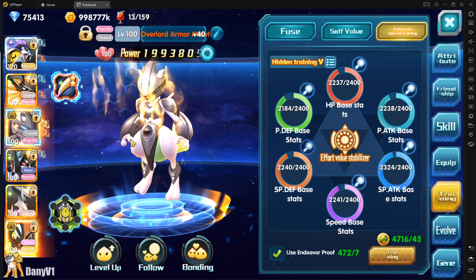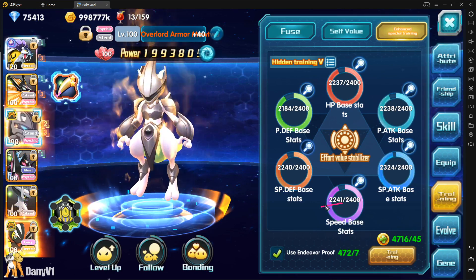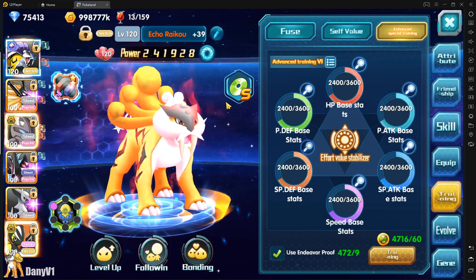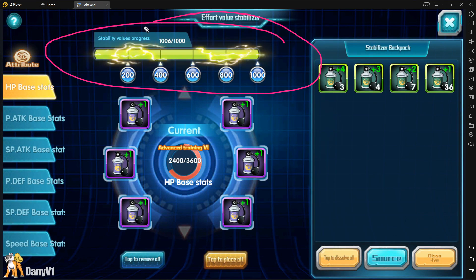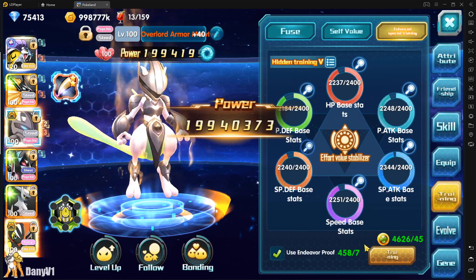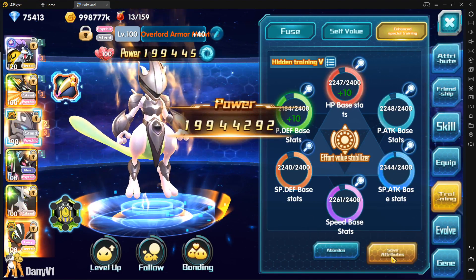What I'll be doing today is checking out how much power I get from finishing all of my stats to 2.4k and also unlocking these last spots on the effort stabilizers. If everything goes as planned, when I max that out I will have a beautiful shiny bar up there on my Mewtwo, which will look pretty nice.